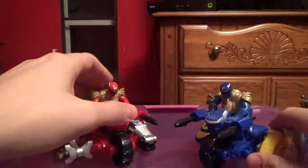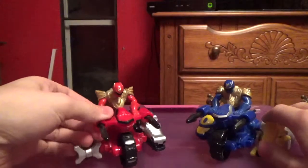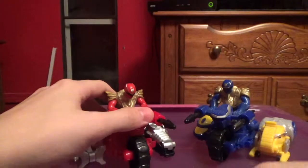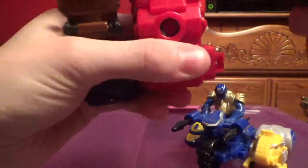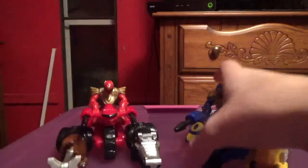These do roll on their own, and they have flick-fire missiles — they're not very good, well kind of good but not as good as the Lion Mechazord flick-fire missiles. The headers can come out and be placed separately. The beetle header fell off, so yeah, you can do that, and same goes for this one.